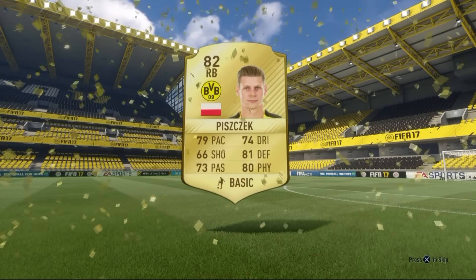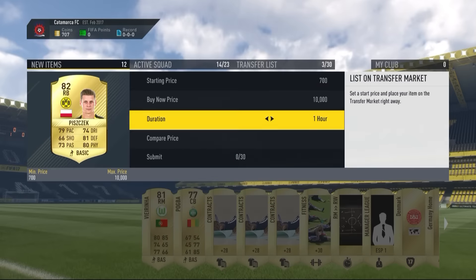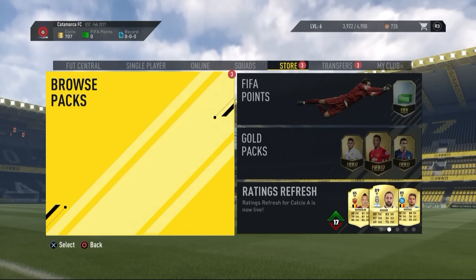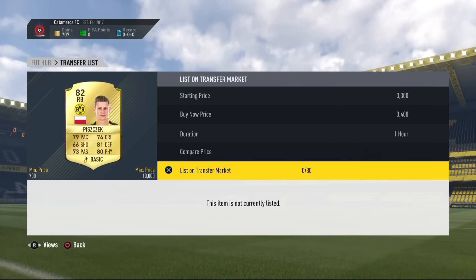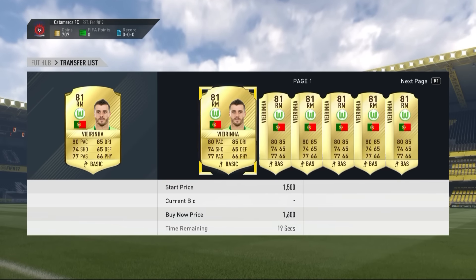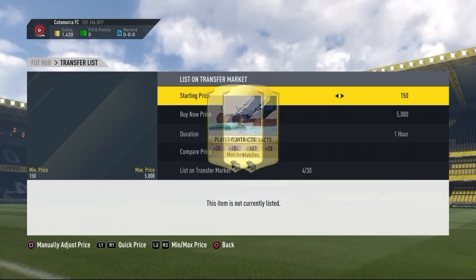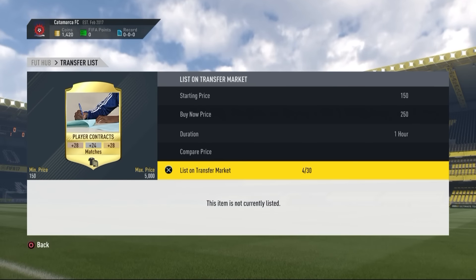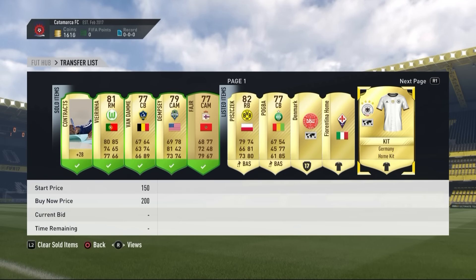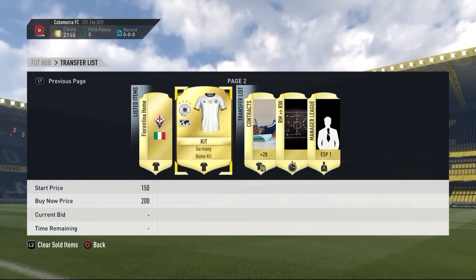We're getting ourselves Pizcheck, an 82 rated from Dortmund, which I think could go for something. We're also sending on all the fitness cards - that's like 1,000 coins back right there. I'm sending everything to the transfer list because we need to make as much coins as possible. Even if we pack a badge, we're still going to send it out. Right now every single coin matters - even the Denmark badge going out for 200 coins. Contracts going up for 250 coins.